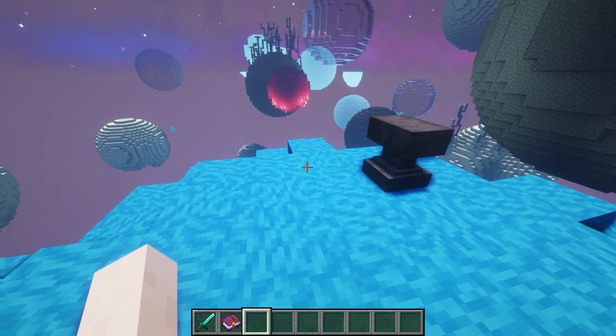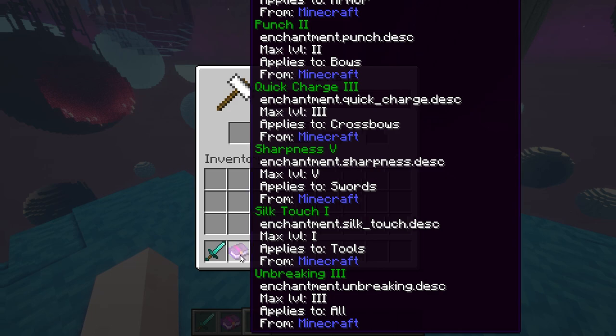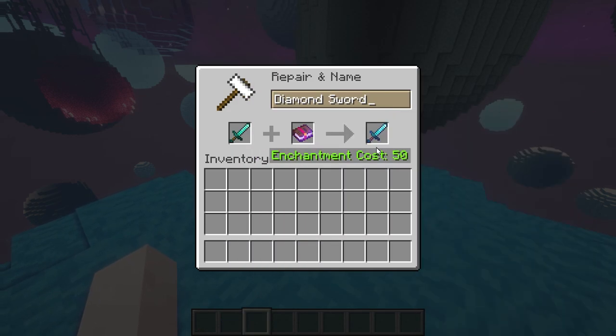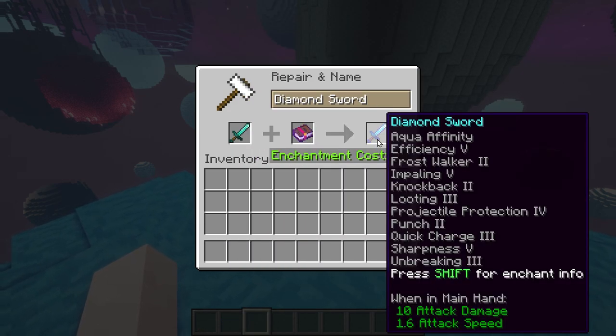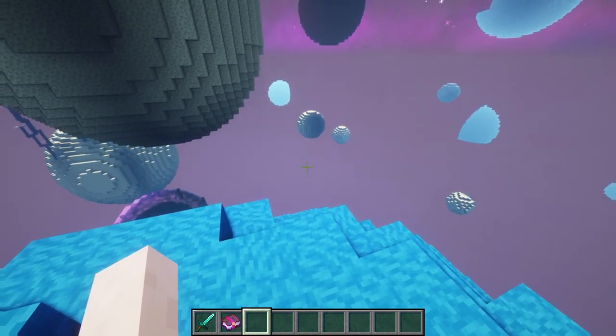Finally, we have a mod called Anvil Fix. This is going to bypass the 40-level limit for enchanted books. You can see we put in a book and it's going to be 50 levels, putting on a bunch of enchantments. So that's all for this episode — thanks for watching.